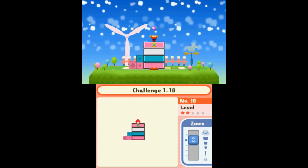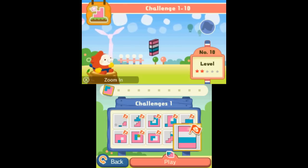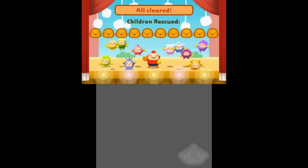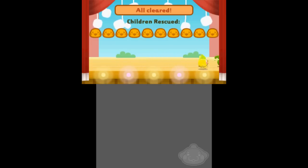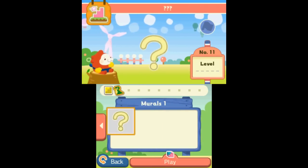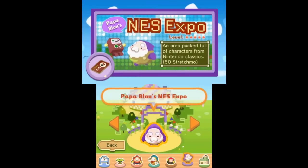With this I should be done with this world. I should be able to take control back again. We got all the cute kids — only 90 more to rescue in this area. With that, we did all the Playtime Plaza. We gotta check out the NES Expo. Got to.